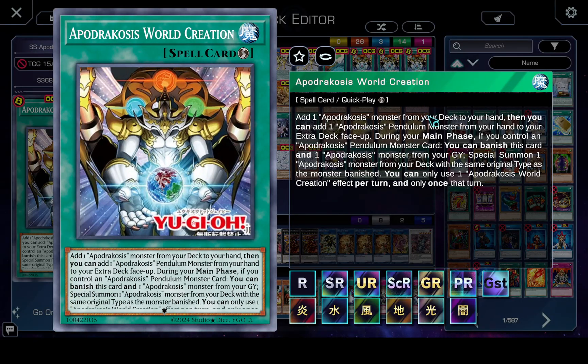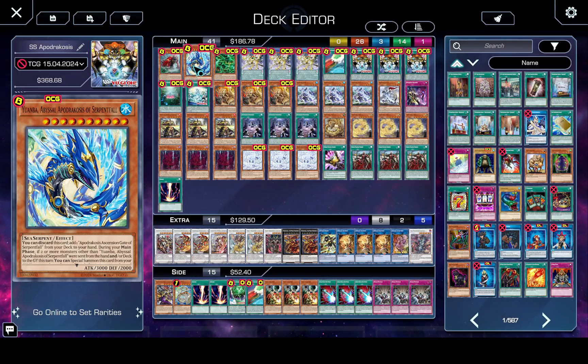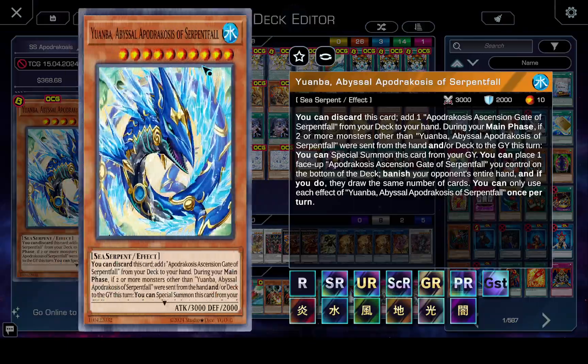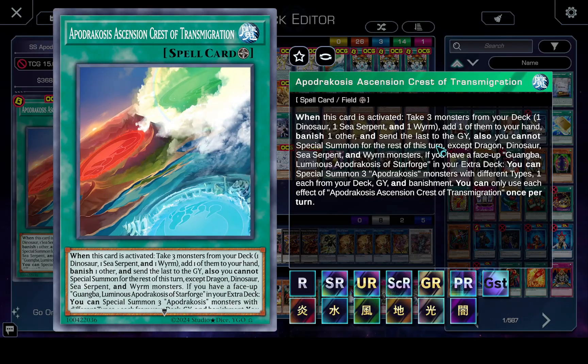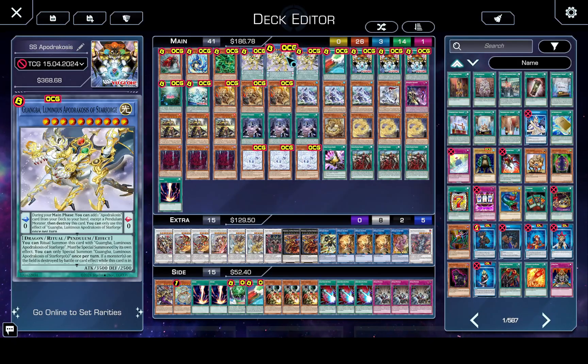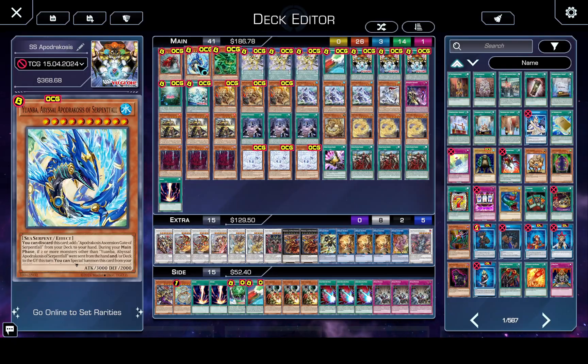The Arceus spell adds an Apodricosis monster from your deck to your hand. When the field spell is activated, you take three monsters from your deck — a dinosaur, sea serpent, and worm — add one to your hand, banish another, and send the last to your graveyard. But then you can't summon for the rest of the turn except dragon, dinosaur, sea serpent, and worms. Groudon is a dinosaur, Kyogre is a sea serpent, Rayquaza is a worm, and Arceus is a dragon. The field spell says if you have a face-up Arceus in your extra deck, you can special summon three Apodricosis monsters with different types — one from your deck, graveyard, and banishment. That's why Arceus and the Arceus spell are the only two good cards to draw.